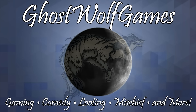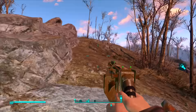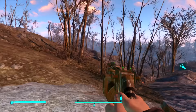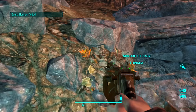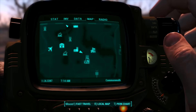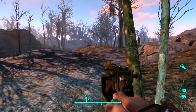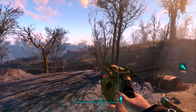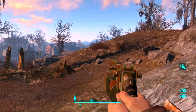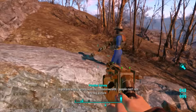All right guys, it's Ghost, welcome back to some more Fallout 4. I have no idea where Preston wandered off to. What's my carry weight? It's been a few days since I left. We're going to quickly help these people over at the Green Top Nursery, then head back and do some work on the various settlements.